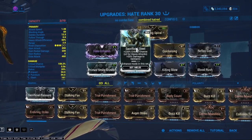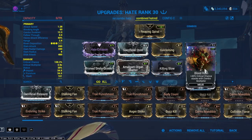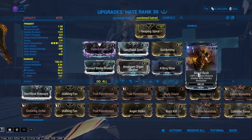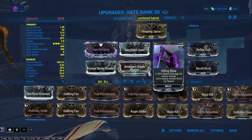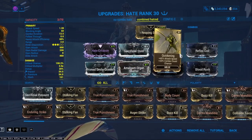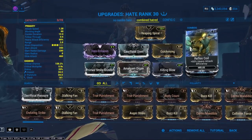Sacrificial Steel for the obvious double crit chance on heavy attack — that just boosted up Blood Rush and more crit chance on the initial impact or the slash proc. I didn't really want Killing Blow for the damage; I wanted it for the heavy attack wind-up to combine with Amalgam Organ Shatter. Quickening because I like to build combo faster but also want more speed. And Reflex Coil — that's just a given for heavy attack.